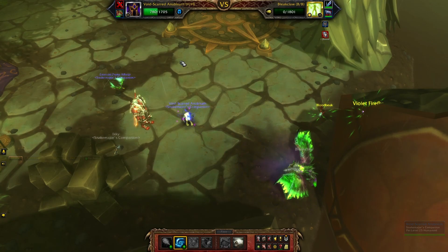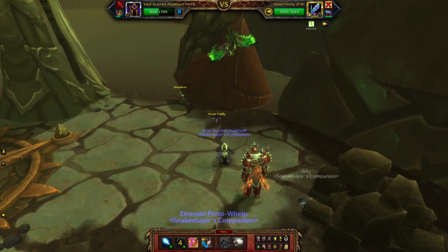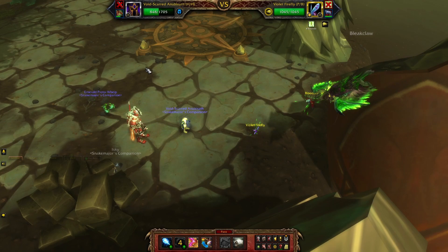Very important key: Bleak Claw needs to be under 679 HP with the buff from Flock. What typically happens is he's at 649 and I bring in Anubisath and finish him with Soul Rush. But sometimes Ikki survives and brings Bleak Claw lower — you could save Soul Rush and use Spirit Firebolt instead. But Soul Rush makes sure you're killing him.